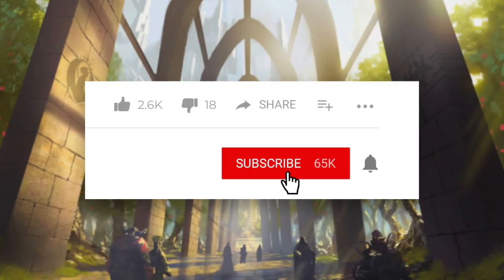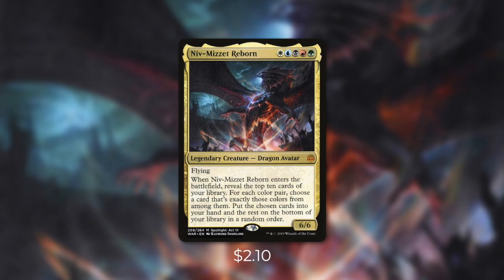Also make sure that you subscribe to the channel and click that little bell notification icon so that you can stay up to date on the latest Commander's Quarters episodes. Today's commander is Niv-Mizzet Reborn. Niv-Mizzet is a 6/6 flying dragon avatar that costs WUBRG.